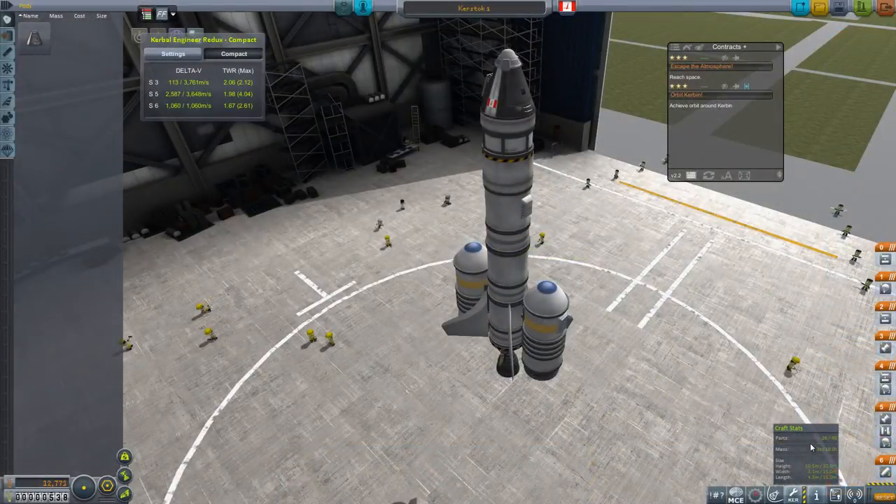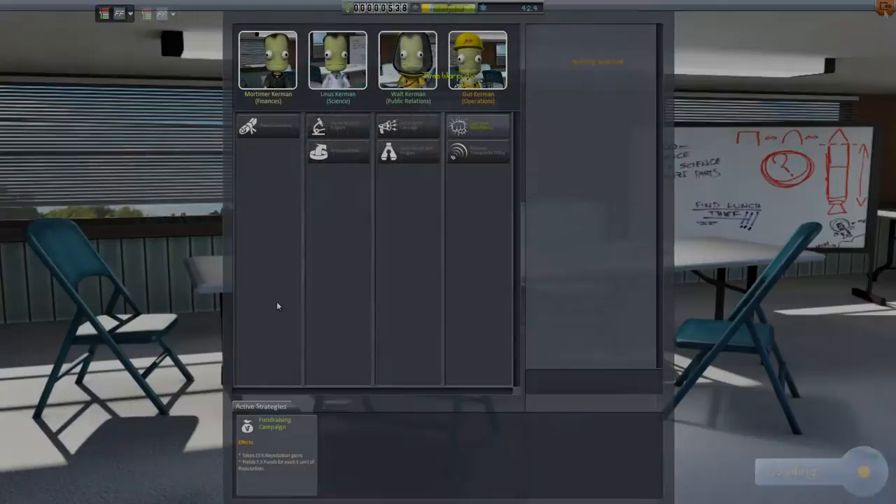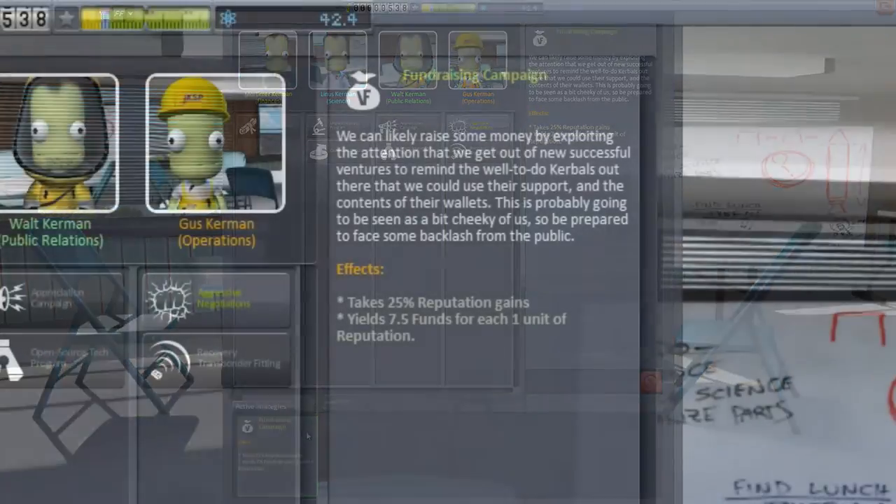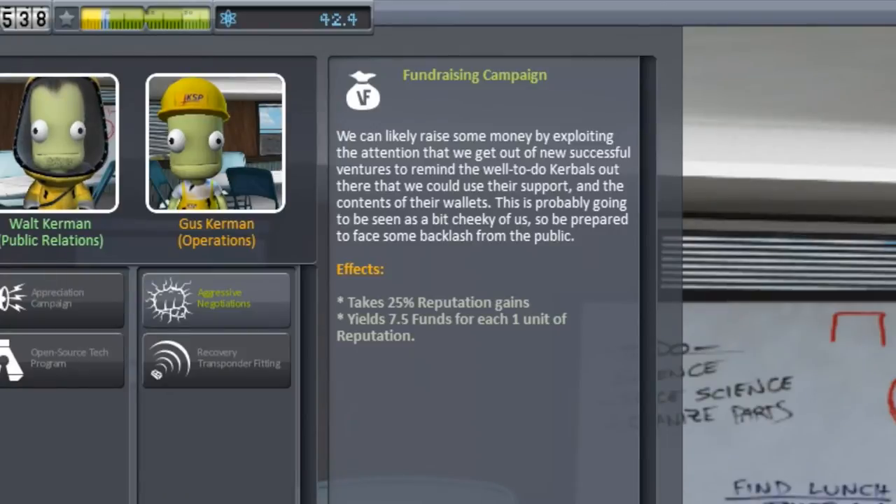If you take a look, you will see there's no science on this thing at all. None of the mystery goo containers. I wanted to take some up there, but I had to make a choice. It was mystery goo containers or those parachutes to recover the stages. And I decided I can get the mystery goo stuff later. I want to recover my stages and save me some money. Also over at the administrative building, I was eyeing the fundraising campaign, and now I have it. So 25% of my reputation gained from missions will now go to raising funds.